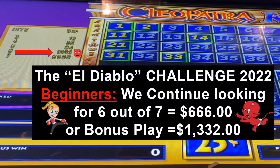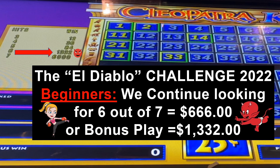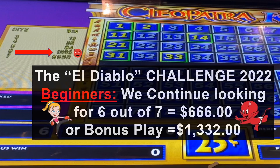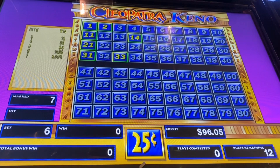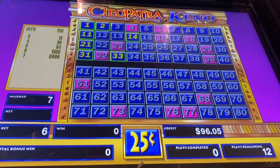As you know, it's the El Diablo Challenge, which is where we continue looking for 6 out of 7 in the regular play for $666, or on the bonus play for $1,332 — that would be a great handpay. The Cleopatra Kino machine must take a max bet of 10 that you have to play. Take a look at your free Lucky Kino numbers and come back and copy them. Let's go ahead and finish bonus round number 1.